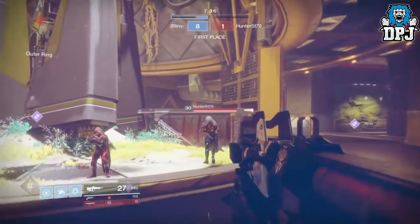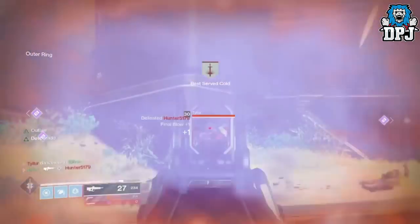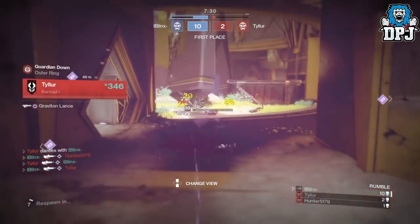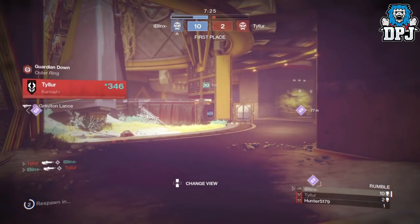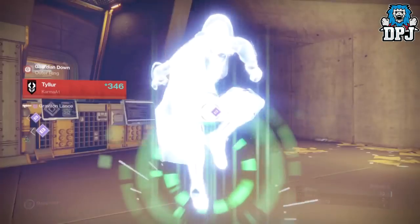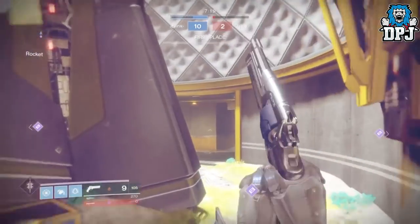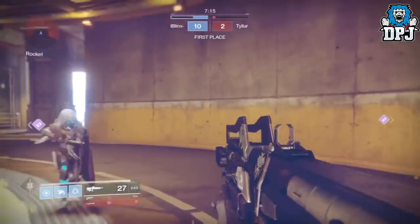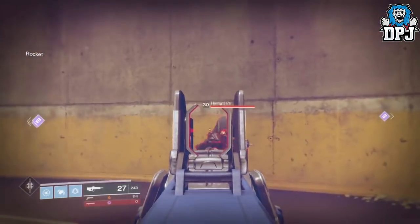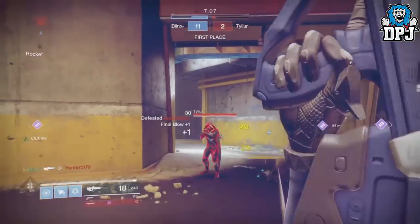We've come to the end of the video. The Redrix's Claymore truly is an animal of a weapon, unfortunately one many of us will never see. What's even crazier is that you can pair the Redrix's Claymore with the Graviton Lance if you want to go full sweat — but that's just nuts. If you enjoyed the video, leave a like, it truly does help me out. Tell me what you think about the Redrix's Claymore, and also tell me which exotic you prefer — Graviton Lance or Vigilance Wing. Thanks as always for stopping by, and hopefully I'll see you on the next one.